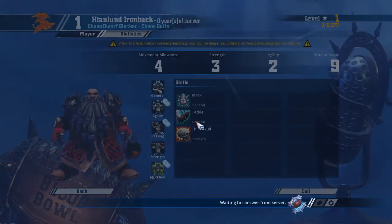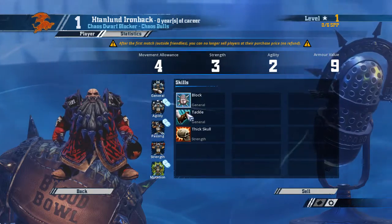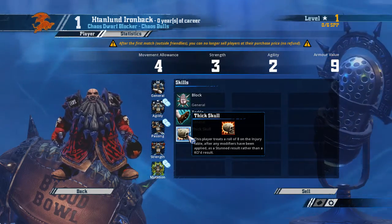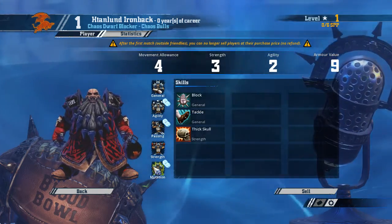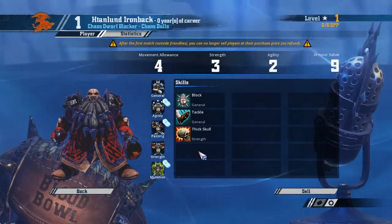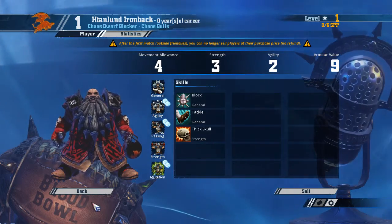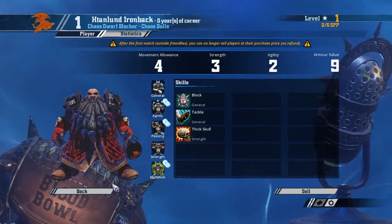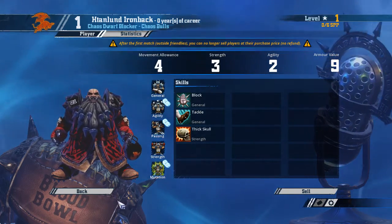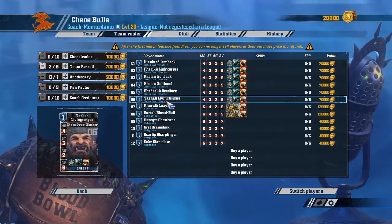You can see the Chaos Dwarves model — they all come with Block and Tackle and Thick Skull. The difference between these guys and regular Dwarves is they get access to mutations. So you can give them Claw if you roll doubles, and have the whole team running Claw, Guard, Pile On, and stuff like that. These guys are probably some of the best blockers in the game. I'd recommend putting Claw, Guard, and Mighty Blow on them.